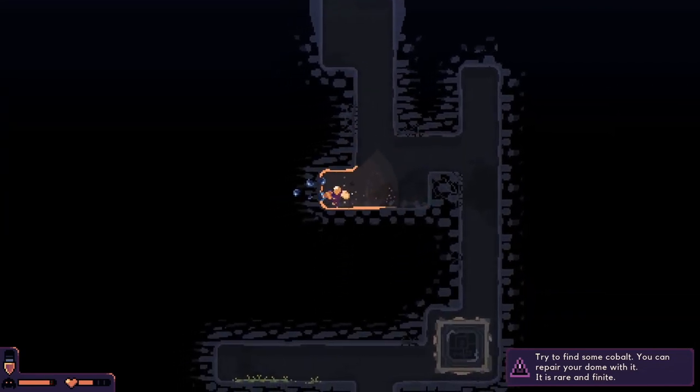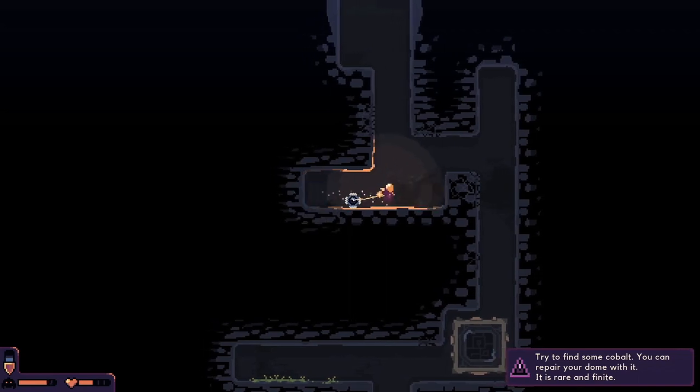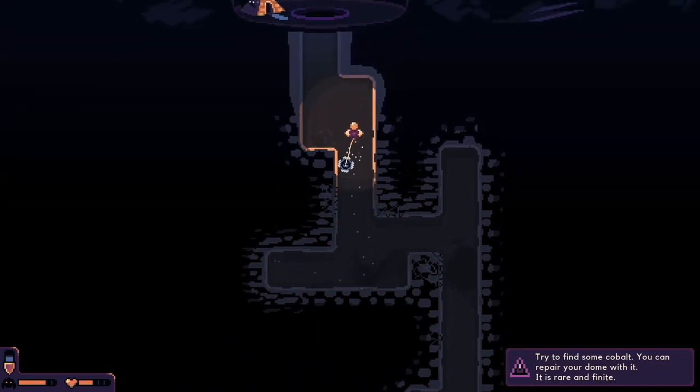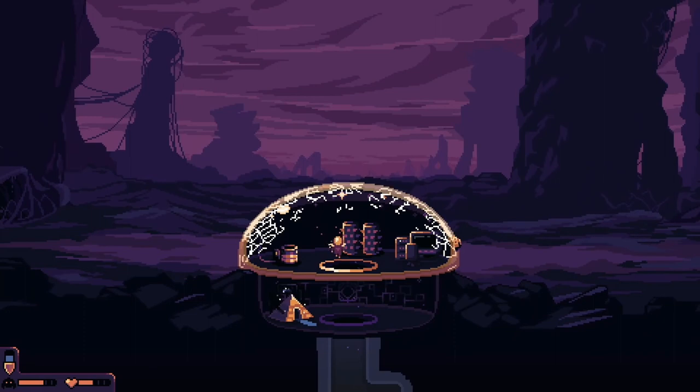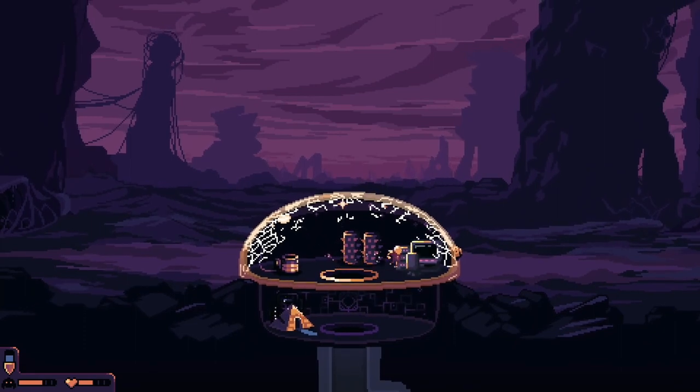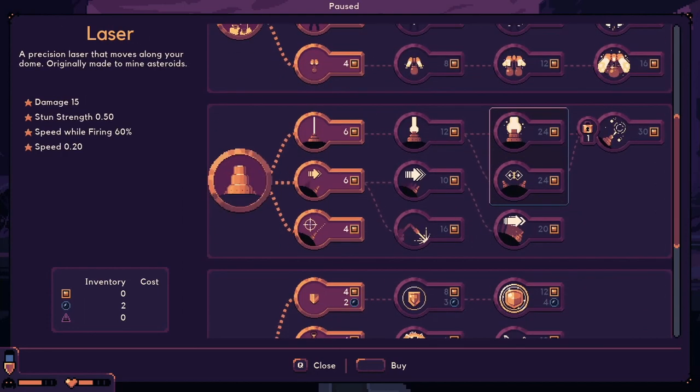Some water - what are you? Is this cobalt? What if we go in here and do our upgrades? I have two water but I can't use that on any of this stuff, right? Oh, there's more stuff down below.